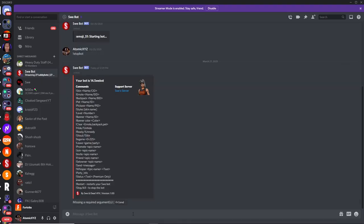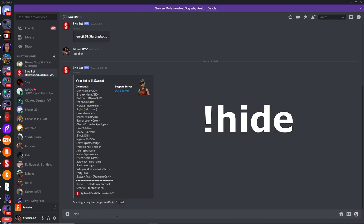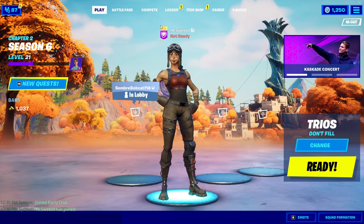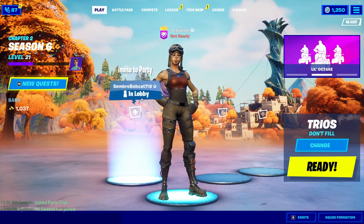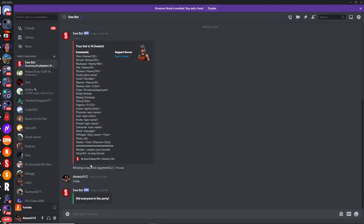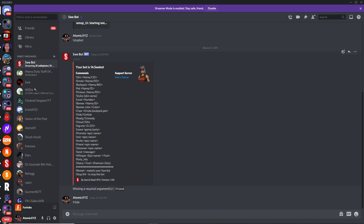After making the bot party leader, you can use the hide command, which makes it more believable for trolling or for videos where you're showing off unreleased skins. Just type '!hide' and it will hide the bot in your lobby. This only works if the bot is party leader. Now it looks like the bot is the only person in the entire party. To undo this, just type '!unhide' and the bot will be completely visible again.